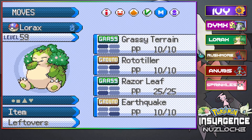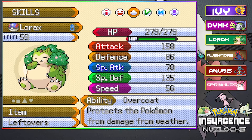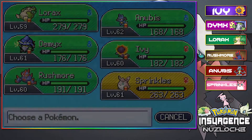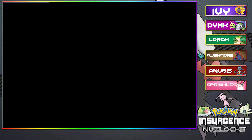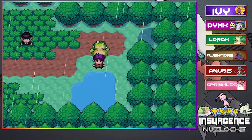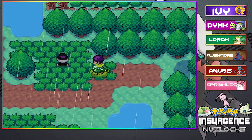I'm really hoping we can get Leaf Blade or something instead of Razor Leaf. Something a little bit stronger on the offensive side, because look at that offensive stat - that's massive. It'd be pretty nice if we could increase that a little bit. We're at Route 10, which means we get a brand new encounter. And there are trainers here, so let's just grab an encounter first.